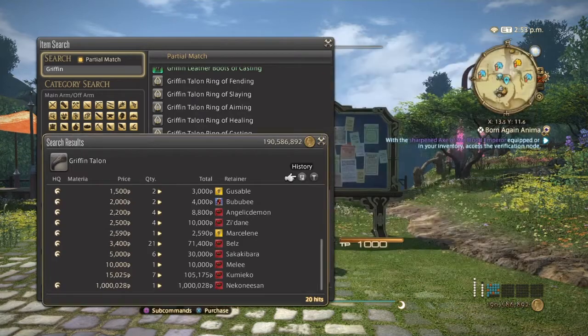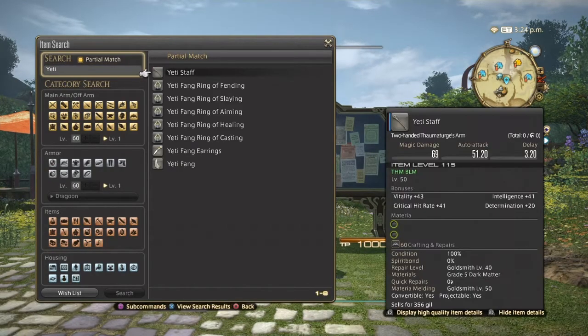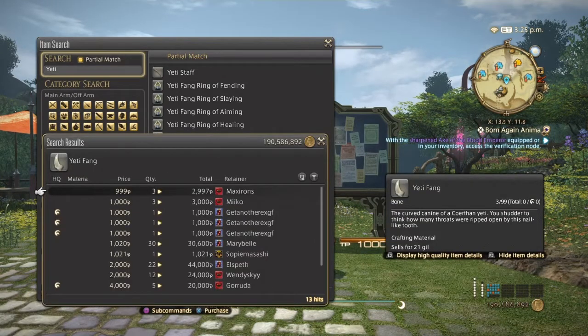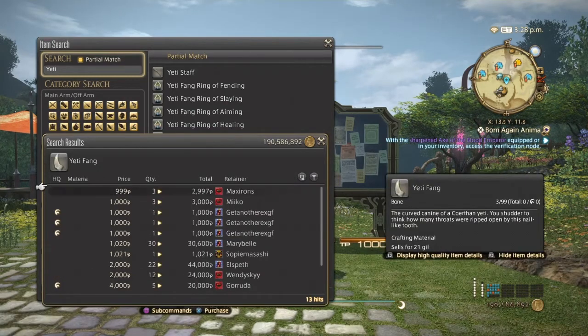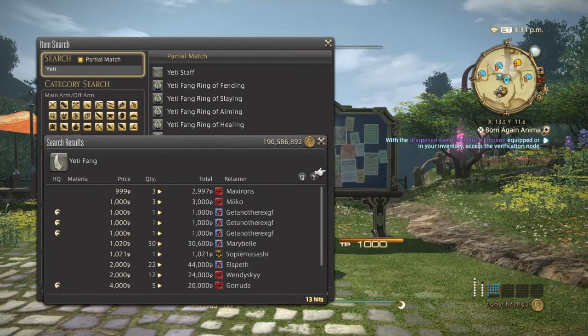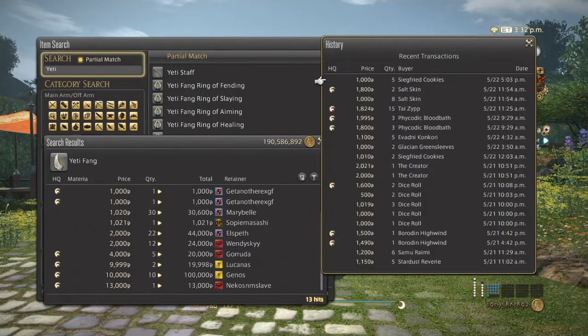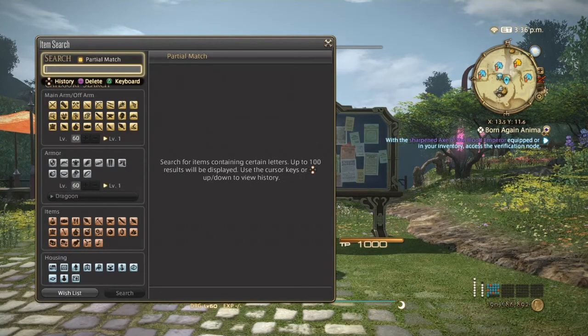Next we're going to go to the yeti fangs. Surprisingly, yeti fangs are pretty expensive right now. There aren't many hits on the market board for normal quality, so it's hard to give an accurate range. I would say high quality from 1000 to 3000, and normal quality from 500 to 1000. Yeti fangs are used in some of the low-level items when you get into Heavensward.